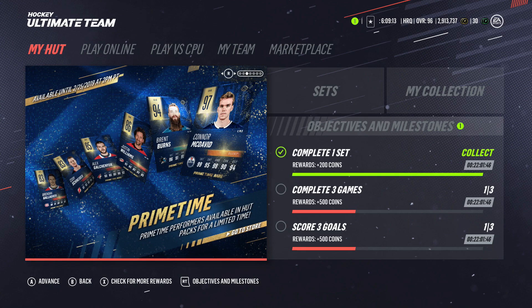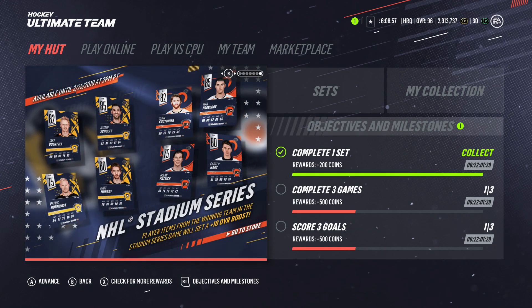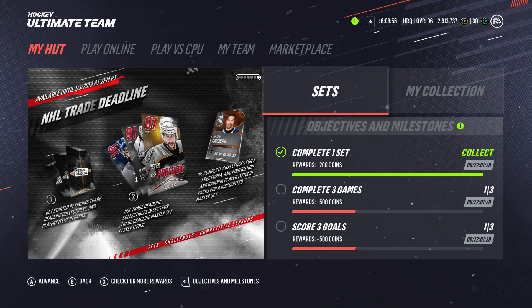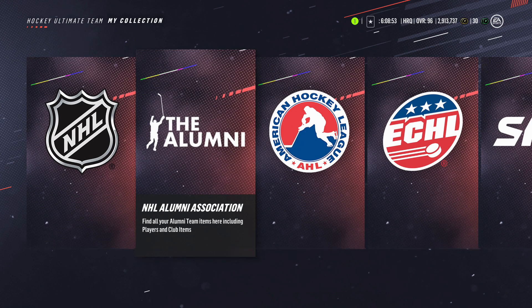We also got Prime Times released — 94 Burns, 97 McDavid — he got a Prime Time but he also got suspended. Justin Williams 86, Corey Schneider for his first shutout in forever as a Devil. And we still have team of the week, trade deadline cards, and stadium series out. Let's look at the Lafleur card specifically.